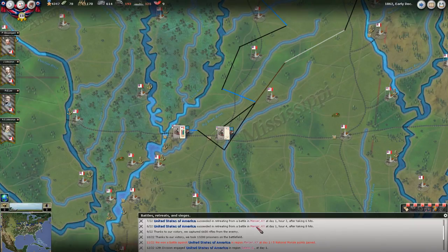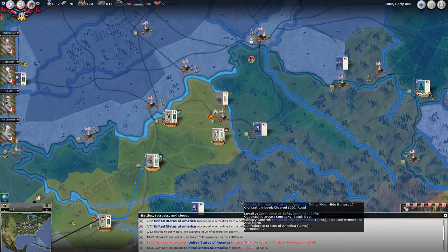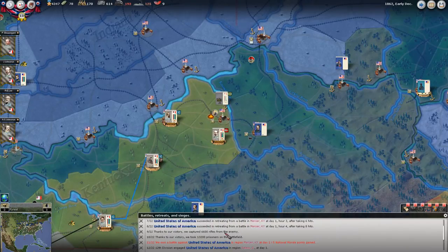Due to our victories up in Mercer, Kentucky, right in this area here, we see 6,600 rifles and 13,200 prisoners. I mean, that is a considerable victory - five national morale swing. Pretty epic. I'll go over the specifics of that battle here in a moment.